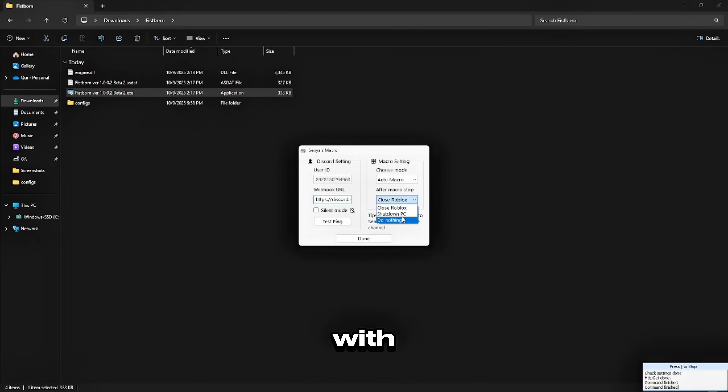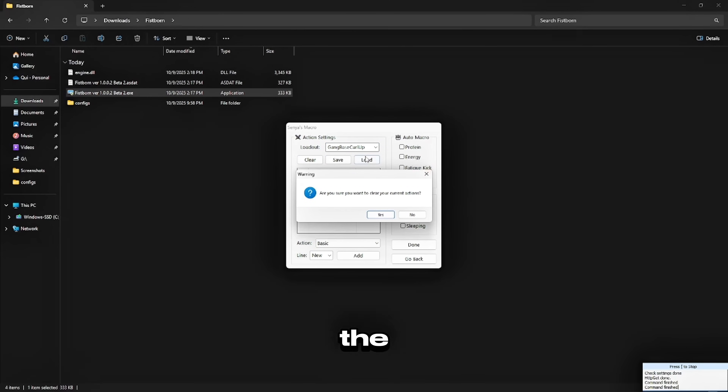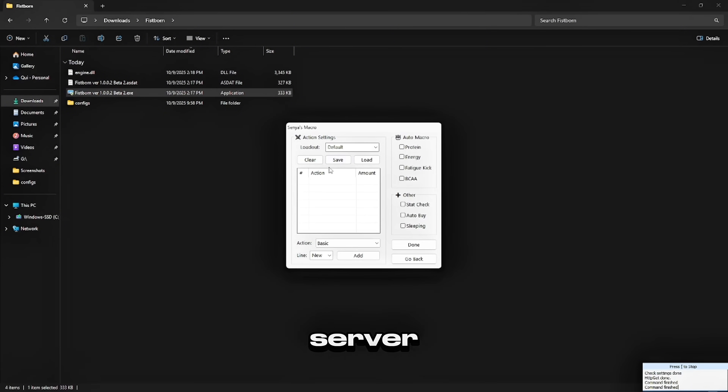This is the macro UI. Here you can choose what you want to do with the macro after it ends. There is also a raw work macro for the advanced quest. You can either create your own custom macro with this feature, or simply use the one that was made by Senya and the community in the Discord server.